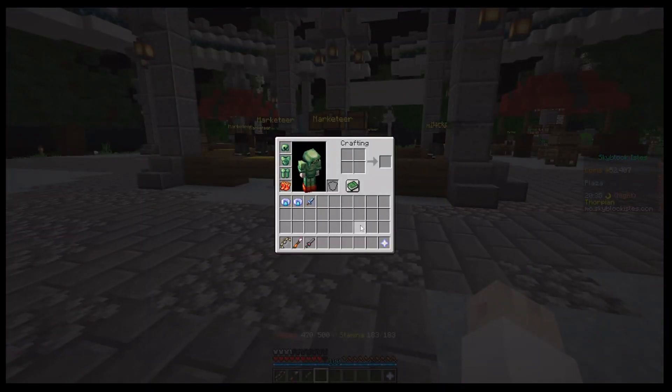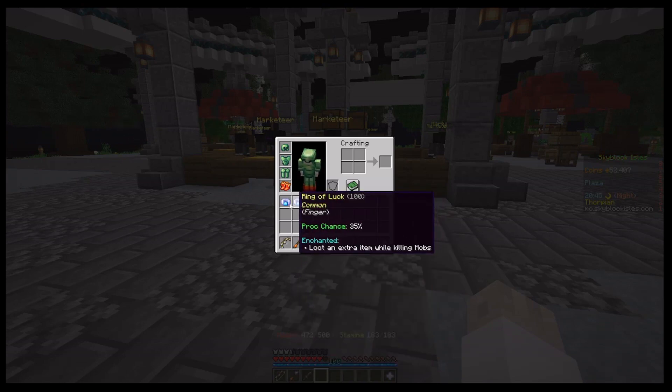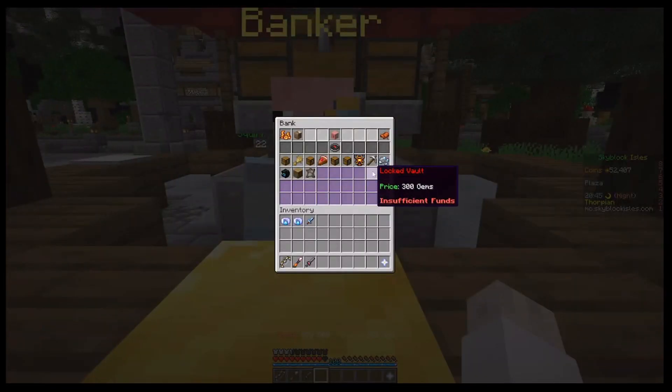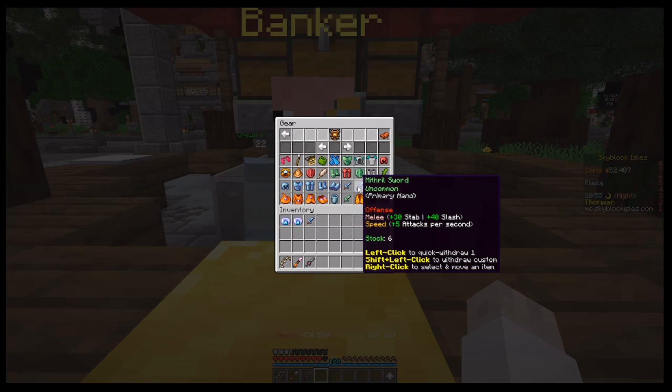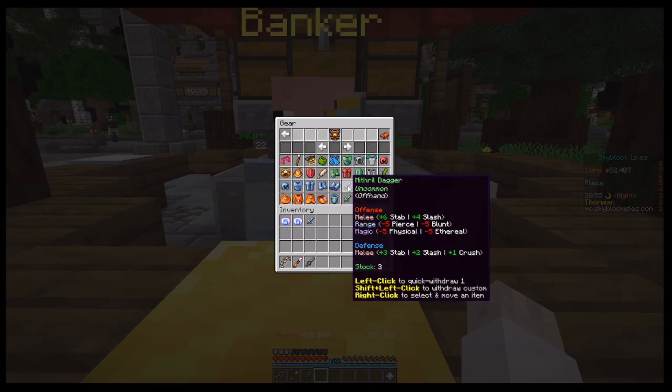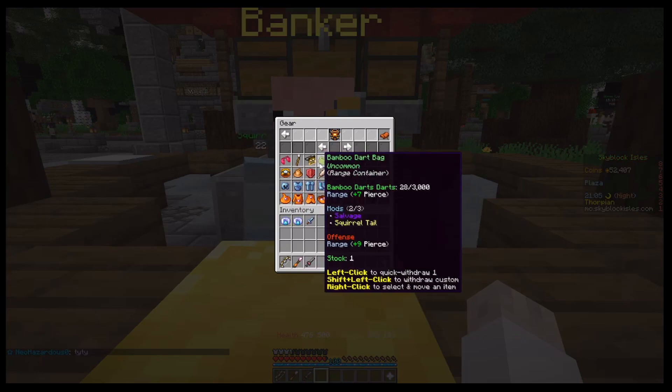As some of you may have noticed when you logged into the game, you started looking at your gear and all of a sudden these crazy wild numbers came up. Like, if you look at this, we never saw anything like this before. You try to pull out a sword from your inventory and all of a sudden it's got offensive stats and defensive stats — who knows what is happening here, this is so confusing.